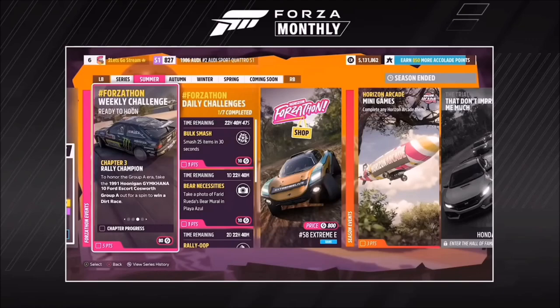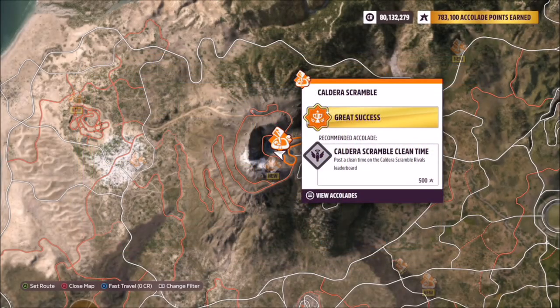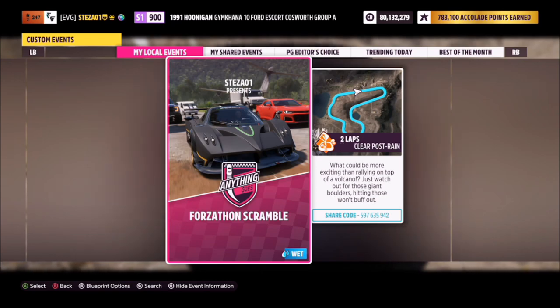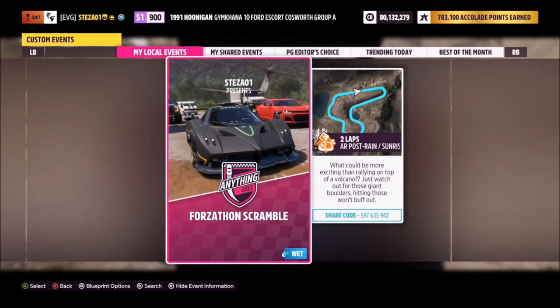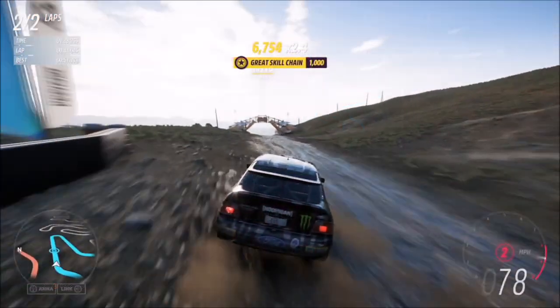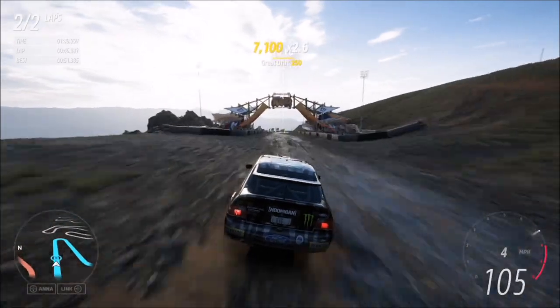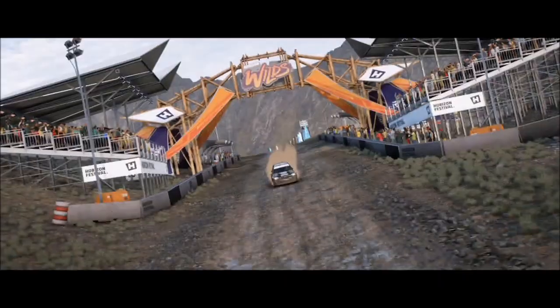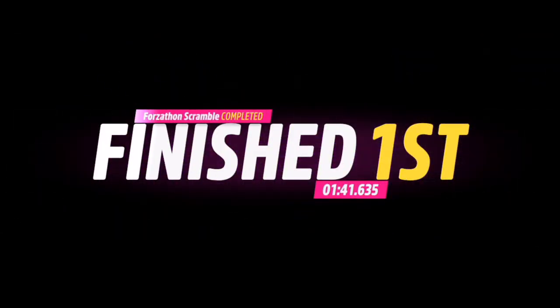The next challenge wants you to win a dirt race, which is super easy. I recommend heading over to the Caldera Scramble at the top of the volcano, where I have a blueprint race created for you called Forzathon Scramble. The share code is 597635942 — you can see it on screen. It's two laps with no AI drivers, so you're guaranteed a win and it won't take more than about a minute and a half. A very nice and easy second challenge.